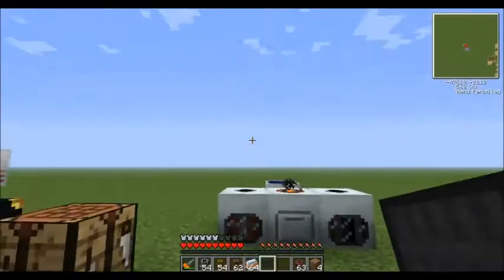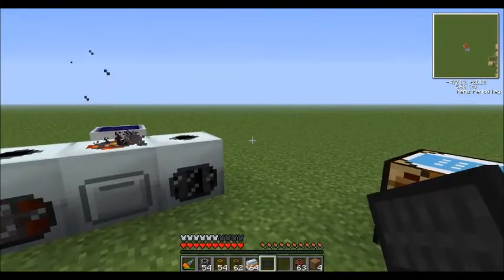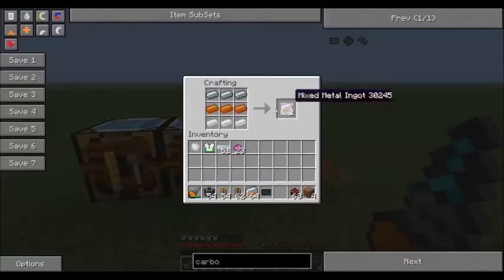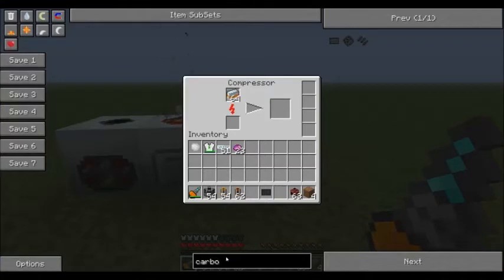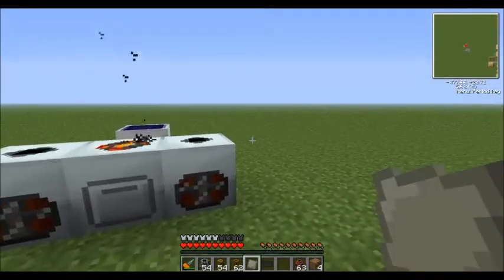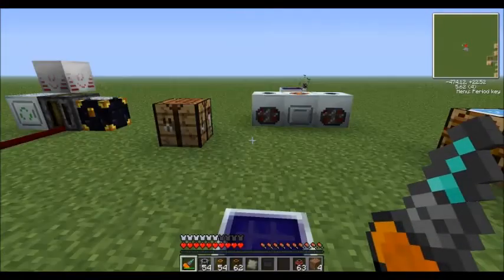Carbon plates are the base materials for nano suit armor, which is the prerequisite for quantum suit armor. The next part you need are called advanced alloys. To make them, you first get mixed metal ingots — which is just refined iron ingots, bronze ingots, and tin ingots — and once you have them you compress them in a compressor and you get advanced alloys. These are the basic building blocks for quantum suit armor.